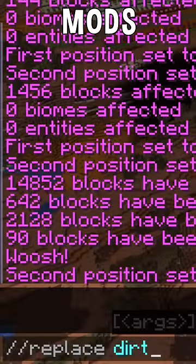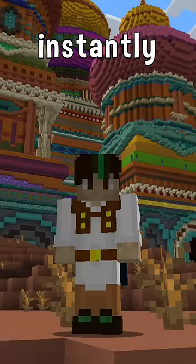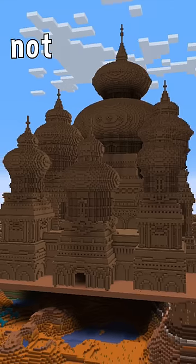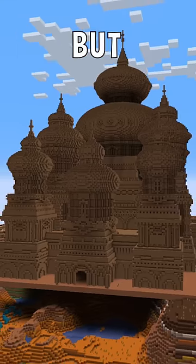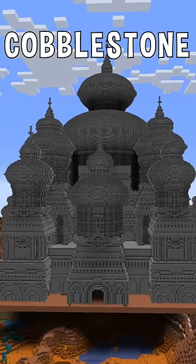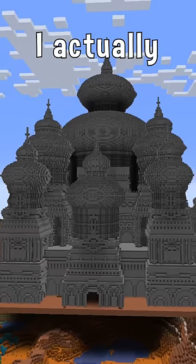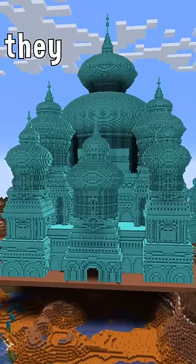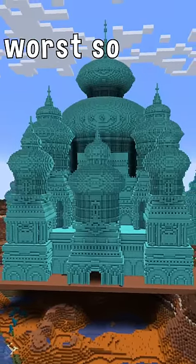Luckily I can use some mods to transform it practically instantly, and here's what it looks like. Honestly not that bad — not great but not that bad either. But how about cobblestone? I actually think the dirt one looked a bit better. And diamonds may be a girl's best friend but they make the palace look the worst so far.